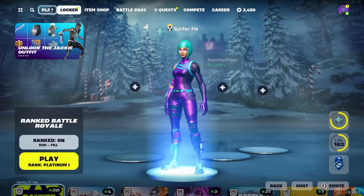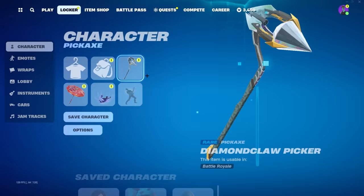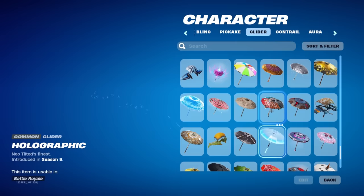What you guys are going to want to do is go to your locker and select everything as default. You're going to want to make sure that you have nothing equipped — the default pickaxe, the default glider, default everything. You can have an umbrella, as long as it is the plain default umbrella.